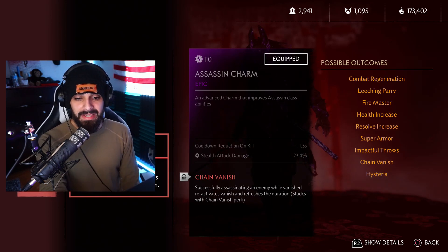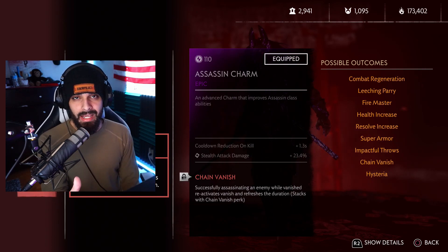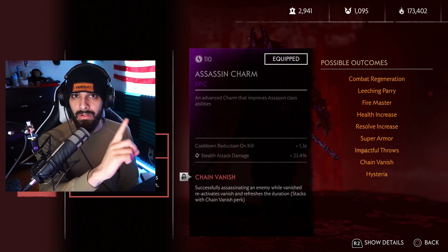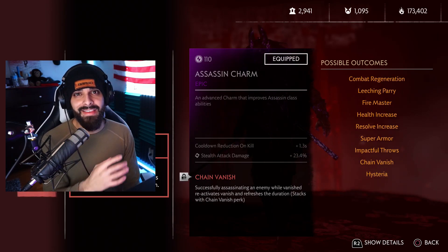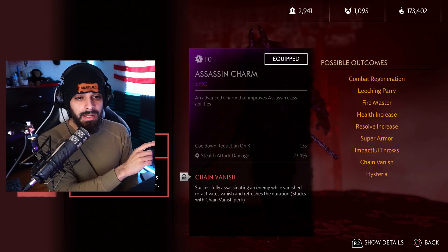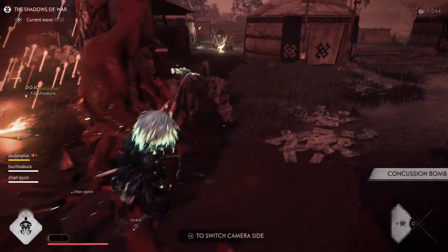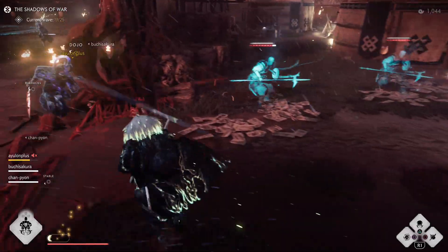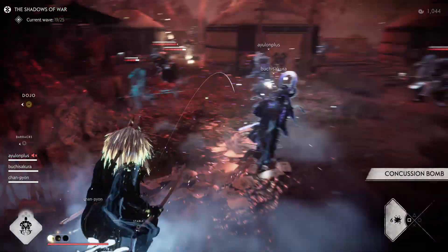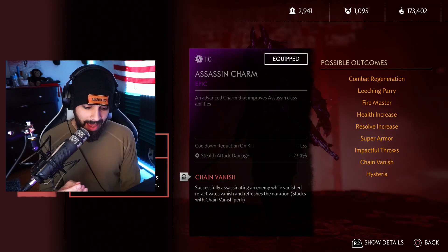If oni archers are hallucinated, they'll teleport the second another enemy gets close to fight them, scattering enemies everywhere and causing the wave to last a very long time with a lot of chasing. I think having them all converging on one point is super important — you can throw your smoke bomb at choke points and they'll all be attracted to it. When they're facing you, you can assassinate them easier. That's my take on why I don't use hysteria.